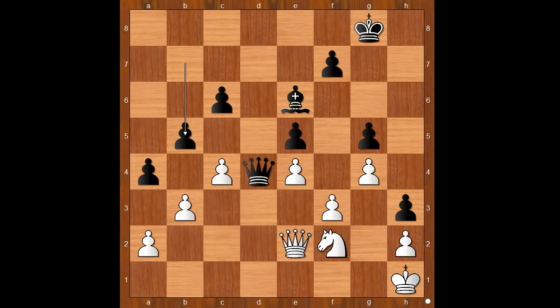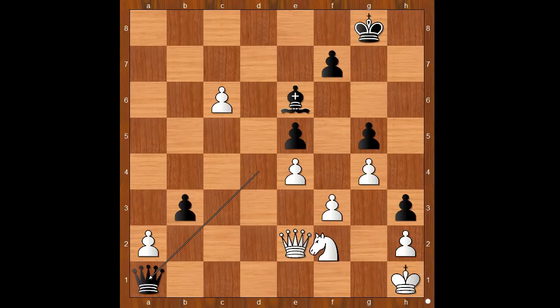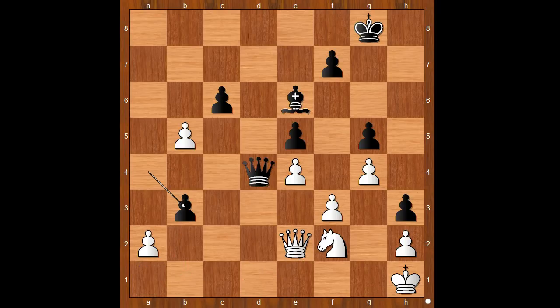c takes on b5, a takes on b5. Let's take it back — what happens if b takes on c6? What was the idea? If you had the black pieces, then black wins like this: check, knight to d1, b2, black wins. Back to our game: a takes on b5, bishop takes on b5, knight takes on h3.